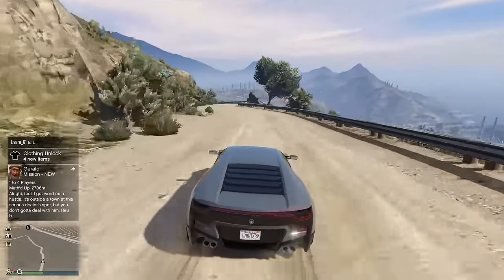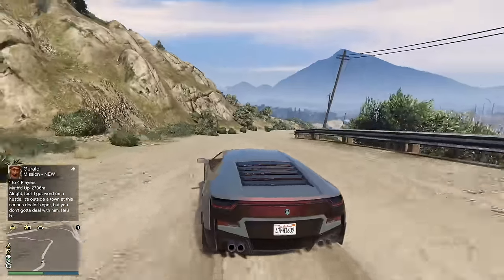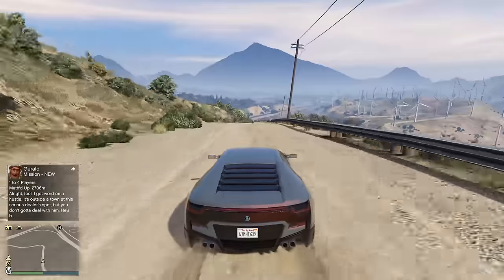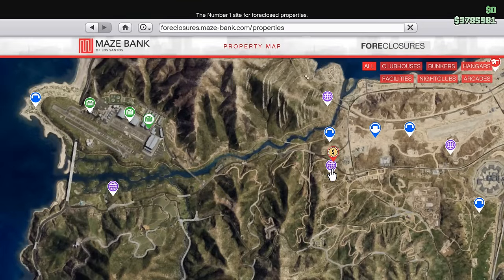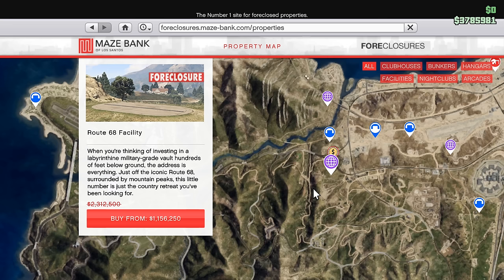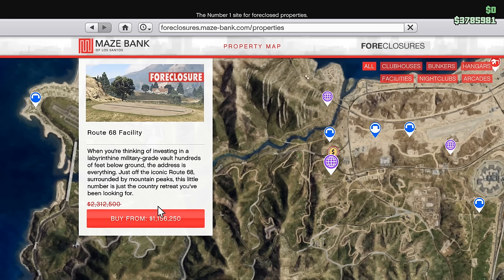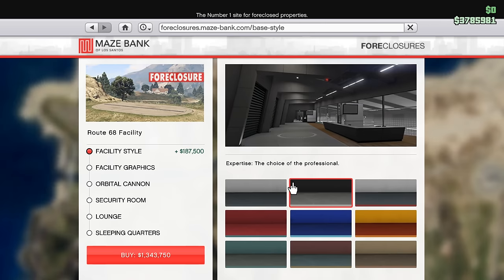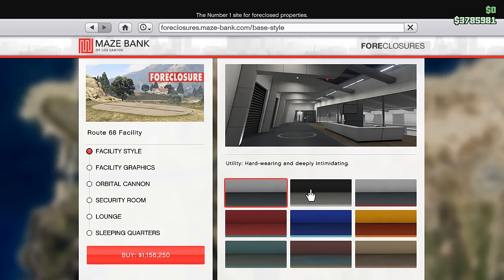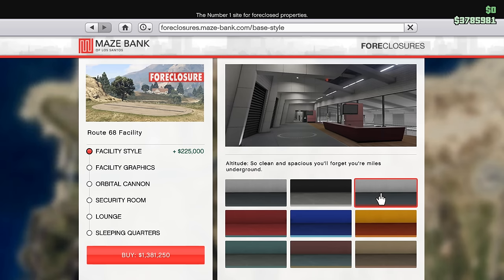Once you've figured out where to buy a facility, there are a lot of optional upgrades as well. With most businesses these upgrades are just cosmetic, but the facility is different in that some actually give you cool functionality. The first optional upgrade is the facility style — it changes the look of the facility itself, the colour of the walls, the tables, things like that. This one is completely cosmetic and can cost you up to $450,000, so if you're tight on money, stay away from this one.